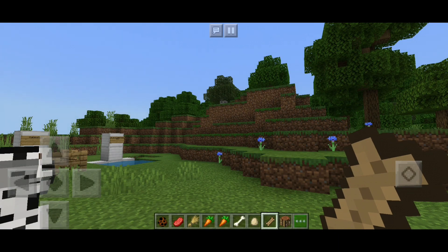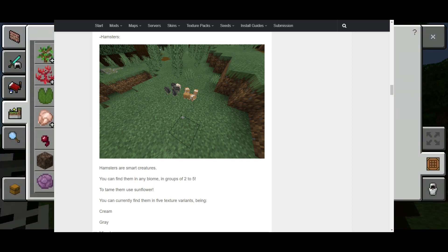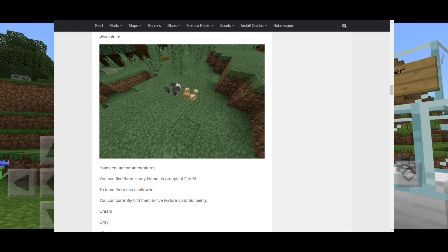Next up is the hamster. Hamsters are smart creatures. You can find them in any biome in groups of 2 to 5. To tame them, use sunflowers.